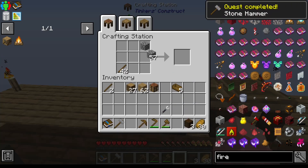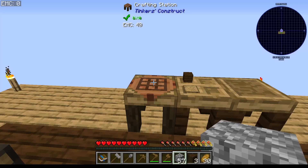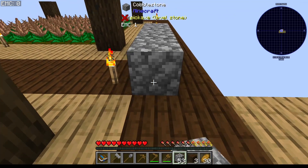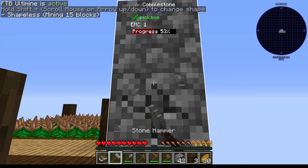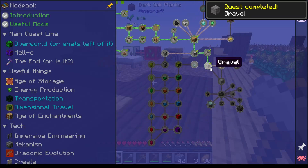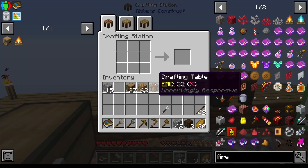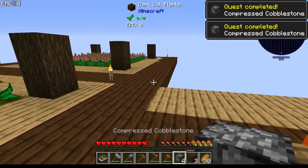Oh, I can get a wand — look at me knowing something about mod packs, woohoo! Okay, let's place this down. Then I can go one and two, and then like that — that should give me the gravel, which is there. I need sand and I need grout.